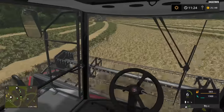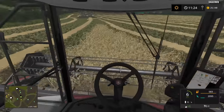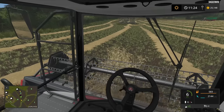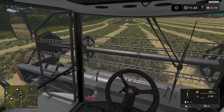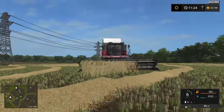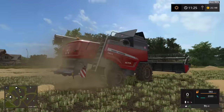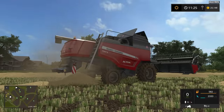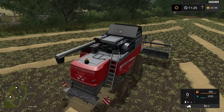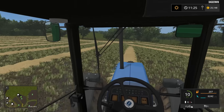And as usual, we get left with this famous triangle - the triangle that we always get left with in every field which isn't square. And that is our field finished. Just let it process out the back and we'll turn it all off. Put the reel in - obviously we do need to unload as well. And yeah, we'll just head up there with the New Holland.